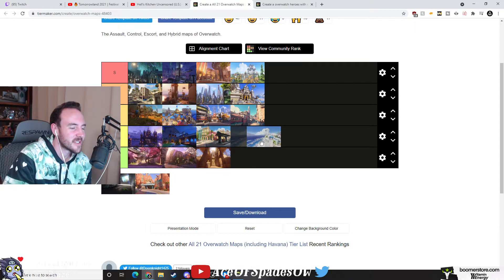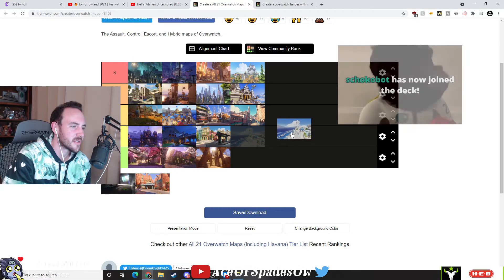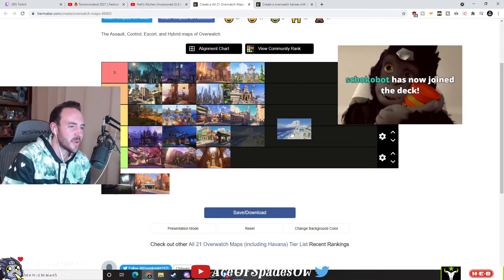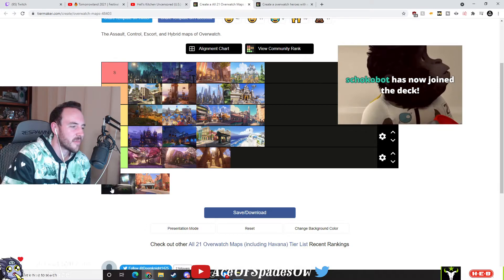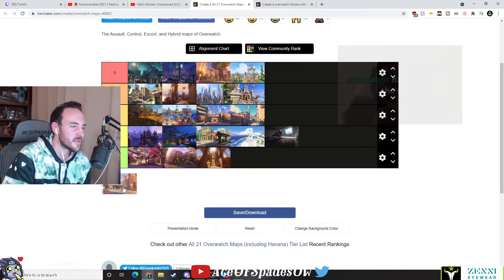Ilios — might be like the lowest. I mean, the chokes aren't that bad, but... maybe we do Route 66 here somewhere.